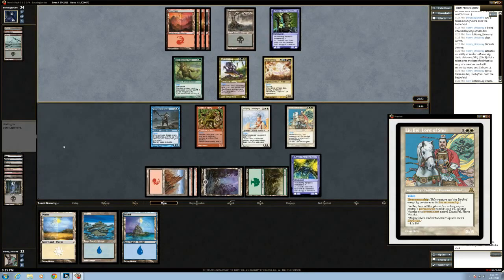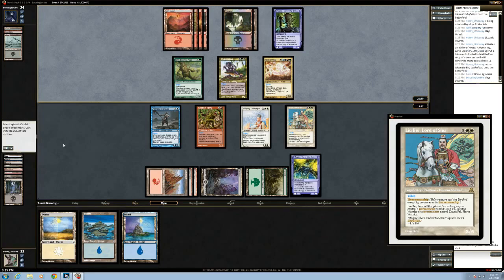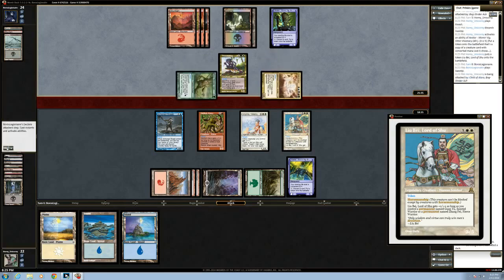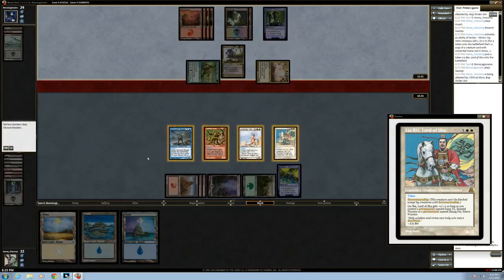A three-five unblockable — but we can't really afford to take six damage from him. Well, hold on — if he attacks us for eight and knocks us down to fourteen, then we attack back. I guess he's gonna make a creature. We're just in a tough, rough spot here.